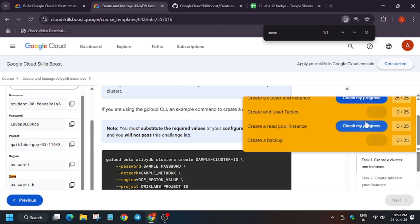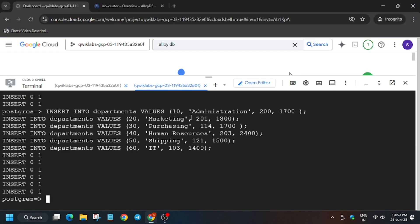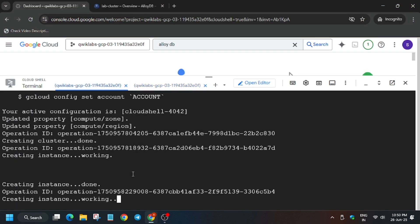Now let's check the score. We may not get the full score immediately because the backup is still being created — we'll likely get about 75 out of 100. You can see it's really working, so just wait for it.